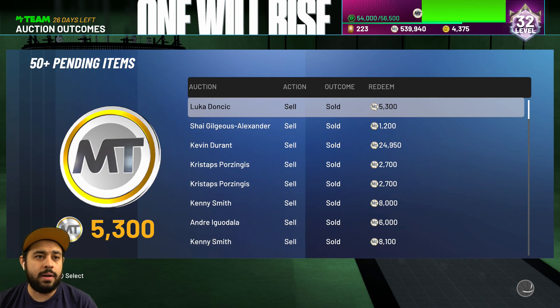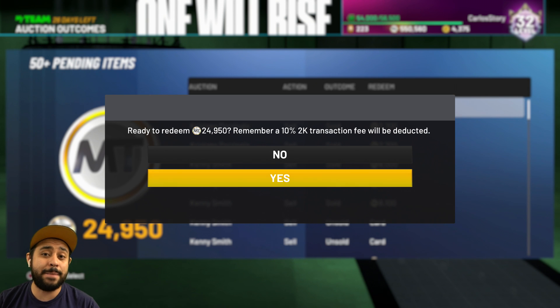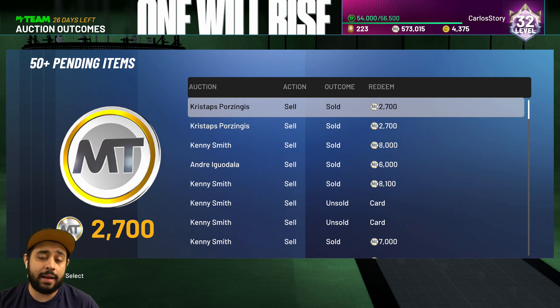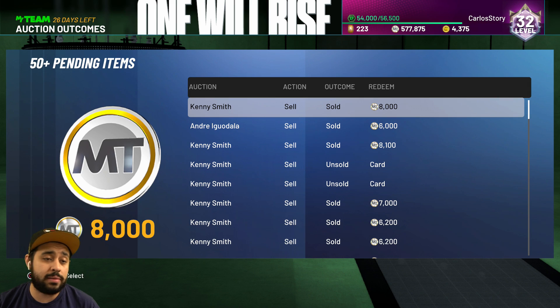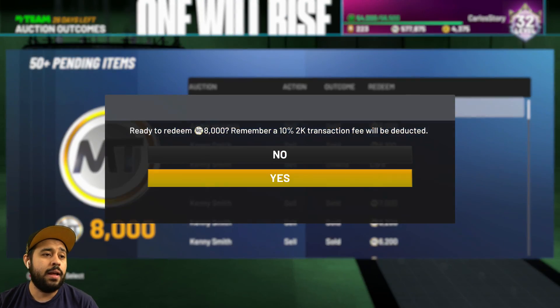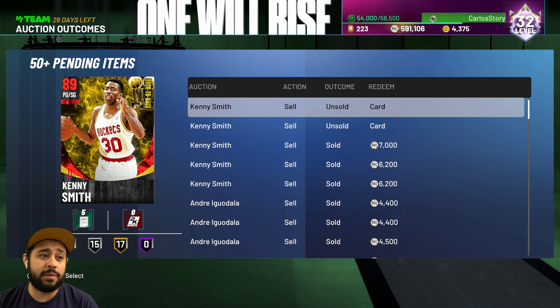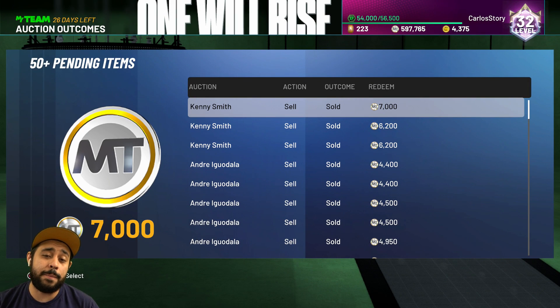We got a Luka — future MVP, you already know. We got Shea, and a Kevin Durant which we got from a free Amethyst pack from the Ascension board. There is definitely a way to make MT this year without just spending money. Most of this is from MT I got from spending, but some is from free packs. We got Porzingis, another Porzingis, and Kenny — sold for $8,000. I was getting them for 2,000–3,000. I got a little too greedy on some — a blessing in disguise maybe.